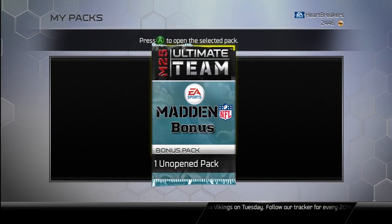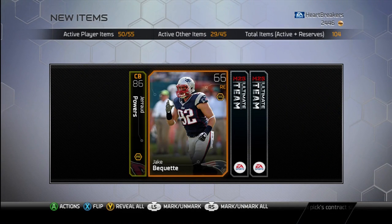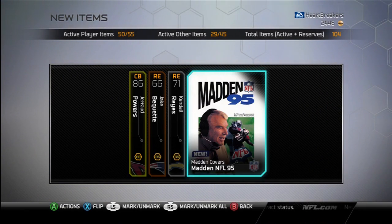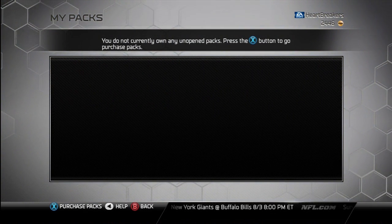Let's open up this one bonus pack — probably won't have anything good in it. Gerard Powers, Jake Beckett, Kendall Reyes, and the Madden NFL 95 covers. I'm just going to send all that to my reserves. But that's going to do it for this video, guys. I hope you all enjoyed. Drop a like if you did, subscribe if you haven't, and I'll catch you all in my next video. Peace out, guys.